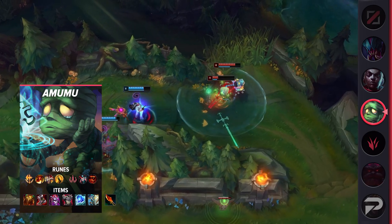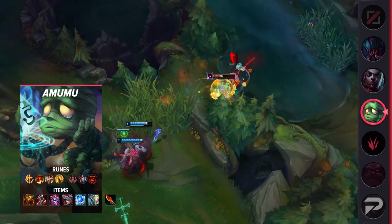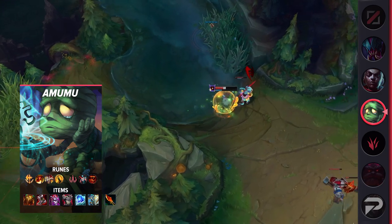His Bandage Toss is more than enough to punish opponents that disrespect you early on. On top of his great engage potential for teamfights, Amumu does a lot of damage for a tank — it's extremely easy for him to solo kill backline carries that don't get help from the rest of their team.